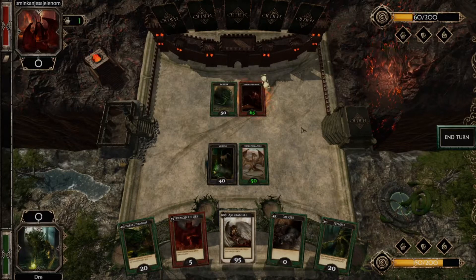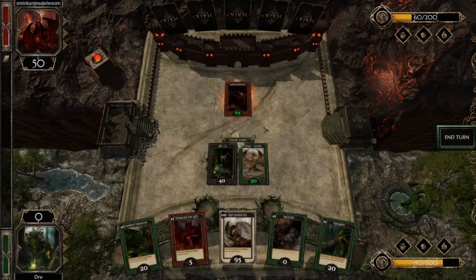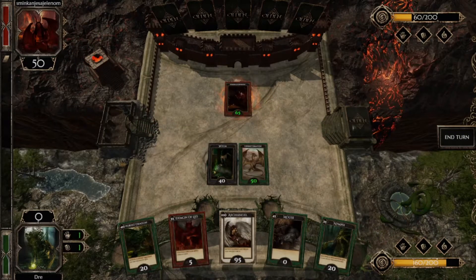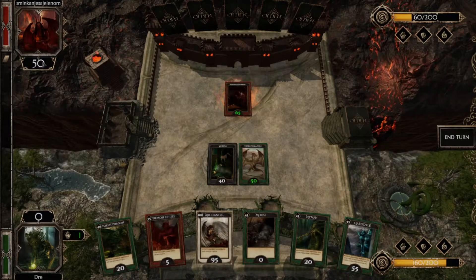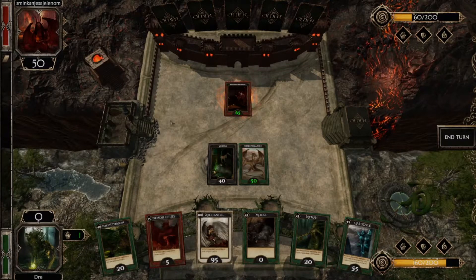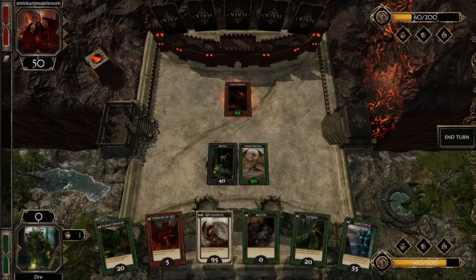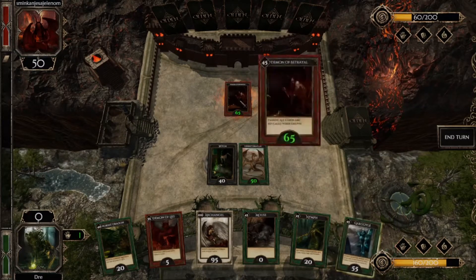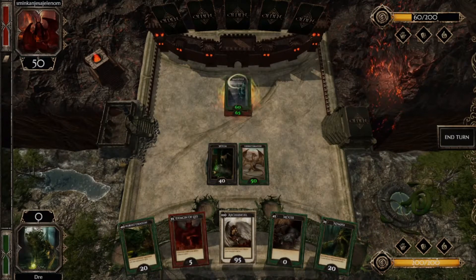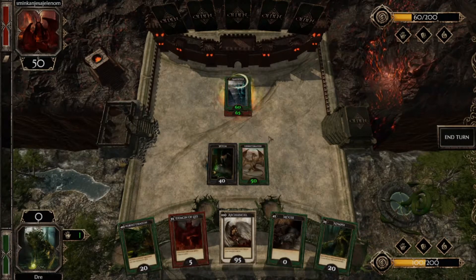My opponent did not take the bait — she did not attack my card. Instead she decided to build her own board and she played a Chaos card and received a strong bonus from Entity of Chaos as well. I can't let her keep sacrificing so I'm going to attack her card and buy an extra action.